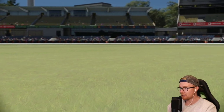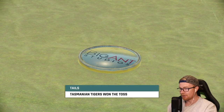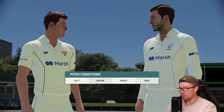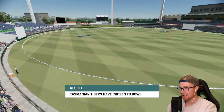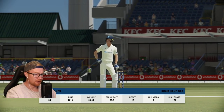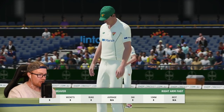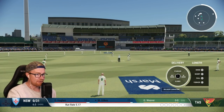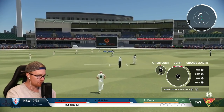Usually quite bouncy but doesn't seem to be today. The coin has been tossed — New South Wales Blues called it, but the Tigers have won the toss. The captain says he wouldn't mind having a little bowl first. Good choice — let's try and nab a few wickets early. Here we go, Gilks on strike averaging 30 at the first class level. First class debut — let's pick up a few early poles.